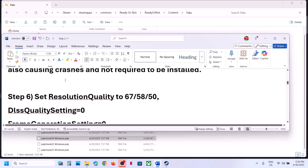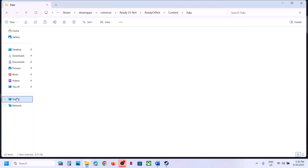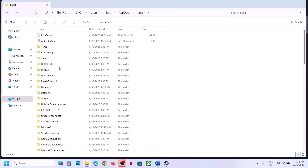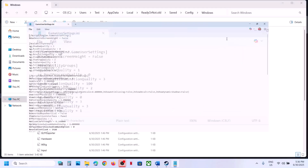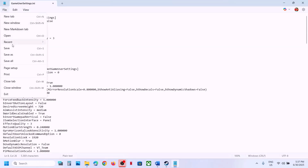The next step is to set the resolution quality to 67, 50, or 58. You can also turn off DLSS frame generation and FSR quality by setting those values to zero. Go to C Drive, Users, username, AppData, Local, Ready or Not folder, Save folder, Config folder, Windows folder, and open GameUserSettings. Find 'ResolutionQuality' — if it is set to 100, try changing it to 67.